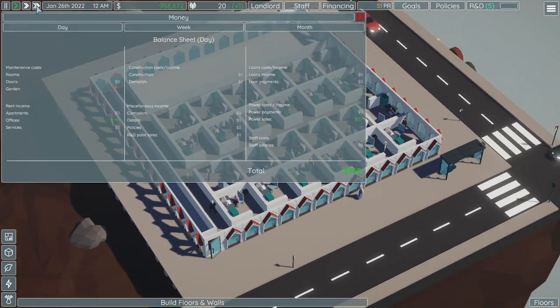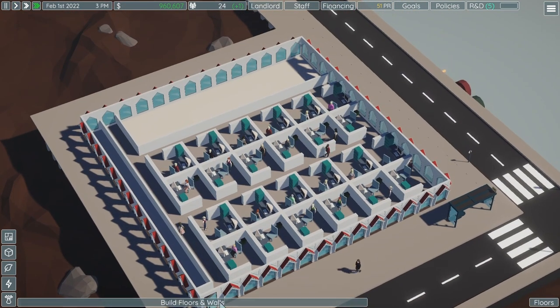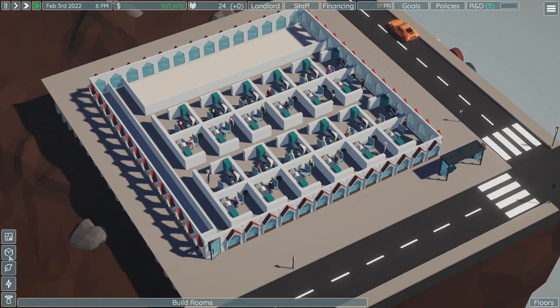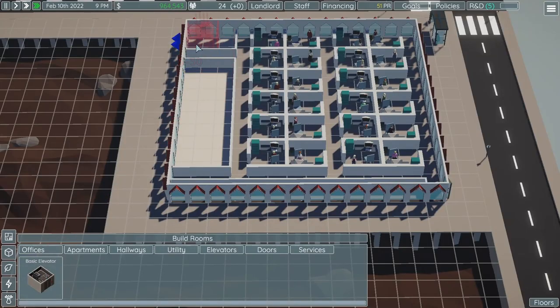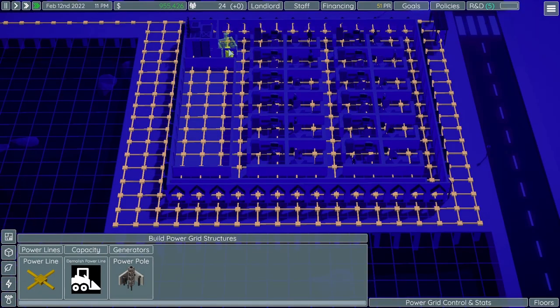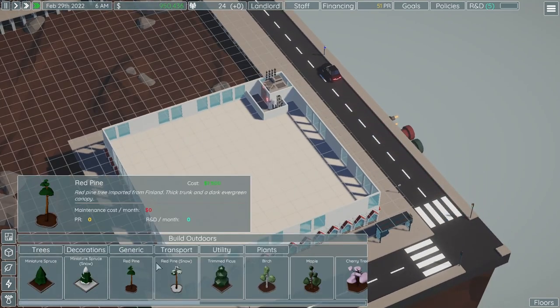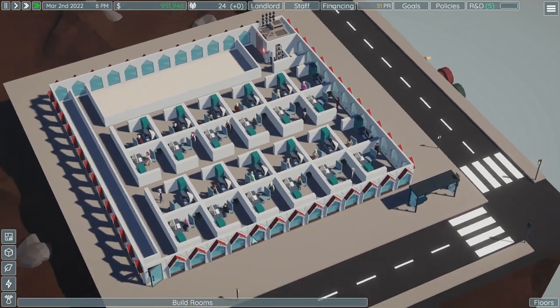Technically at this point we have already won the game, but obviously we want to have more fun than that. Next up is the elevator — it's under build rooms, elevator. We can also put the power pole down.